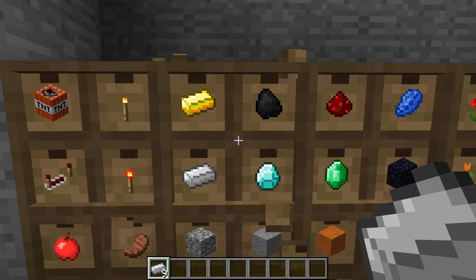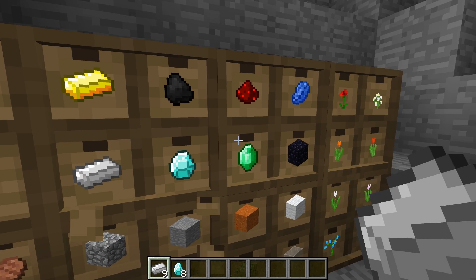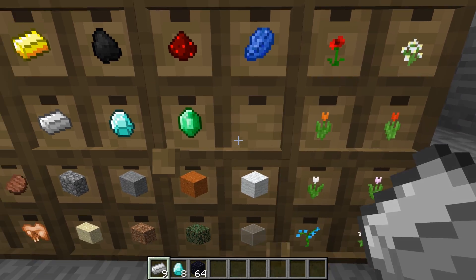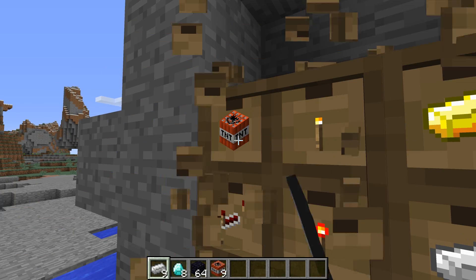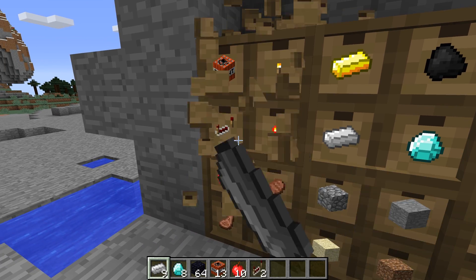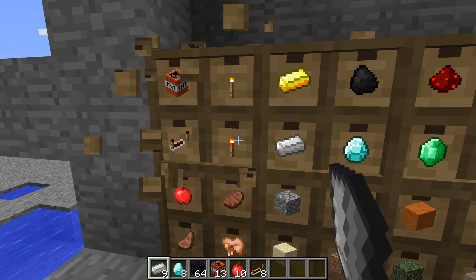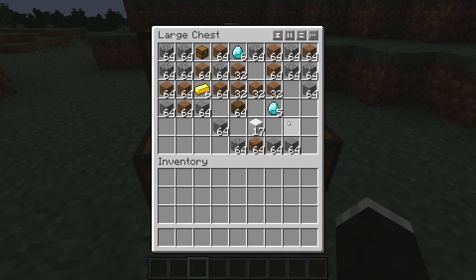At number 8 we have the Storage Drawers mod, and this mod allows you to insert stacks of blocks into the new drawer blocks. You can easily access these just by left clicking on the new block — it'll either give you one block if you just click it, or if you shift click you'll get an entire stack. It just allows you to sort your items out and keep things organized a lot easier, and it also allows you to access whatever you need much faster.